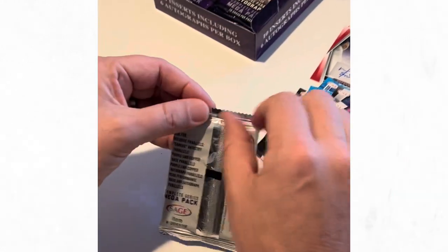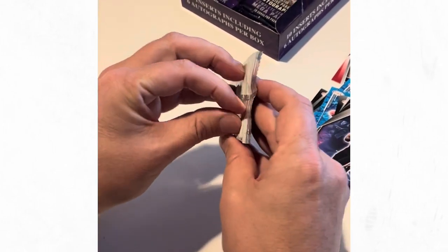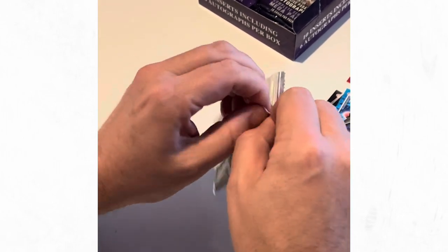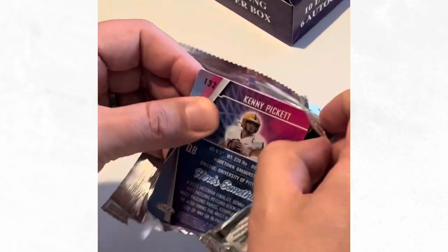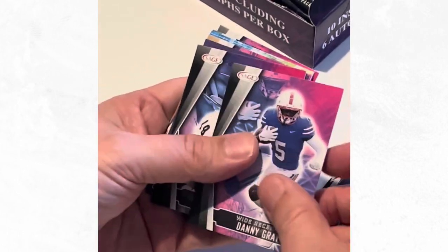Let's keep going. I can already see at the back we've got a Kenny Pickett there. Kelvin Austin the Third, Danny Gray.